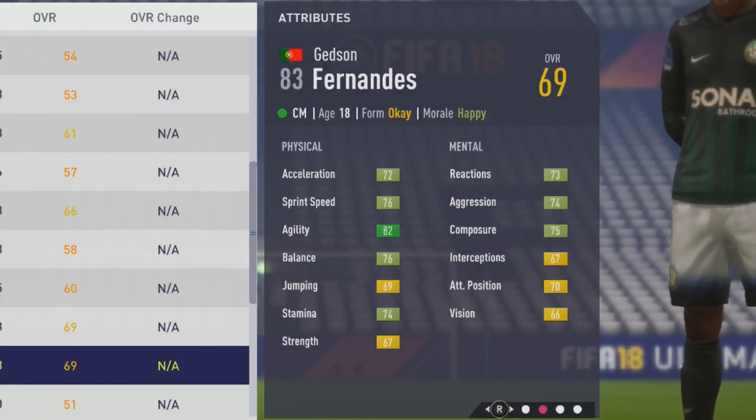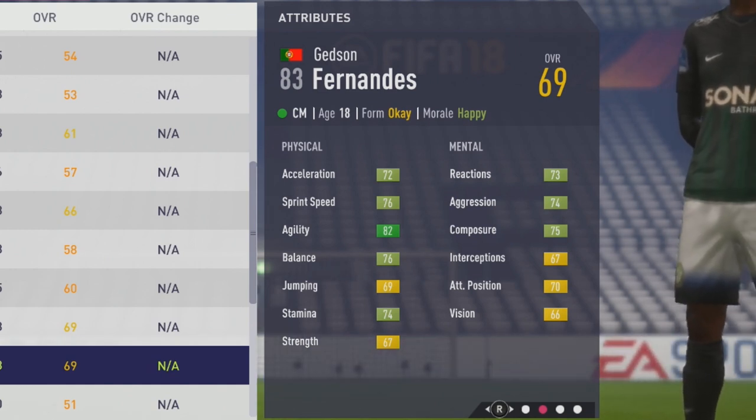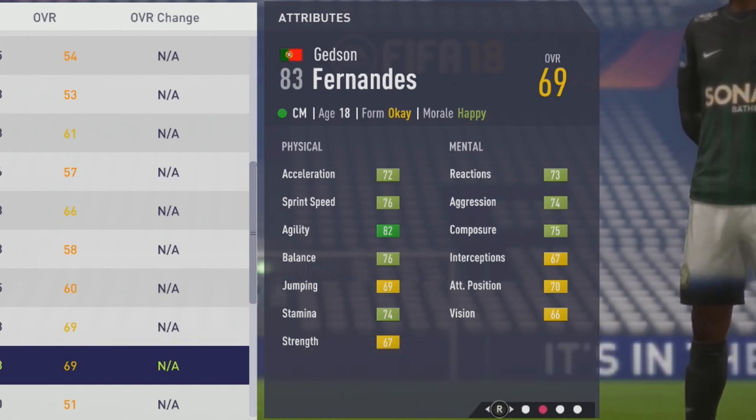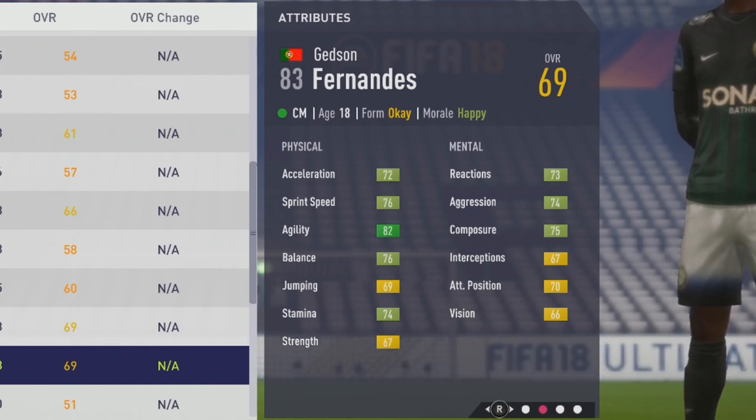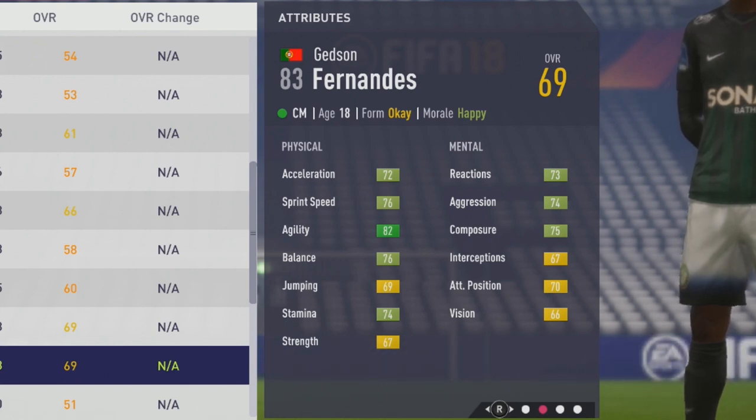Looking at his physical and mental stats: 72 acceleration, 76 sprint speed, 82 agility, 76 balance, 69 jumping, 74 stamina, 67 strength. Mentally pretty good with 73 reactions, 74 aggression, 75 composure, 67 interceptions, 70 attack positioning, and 66 vision.